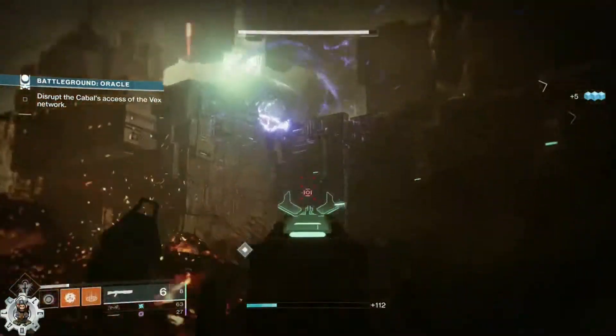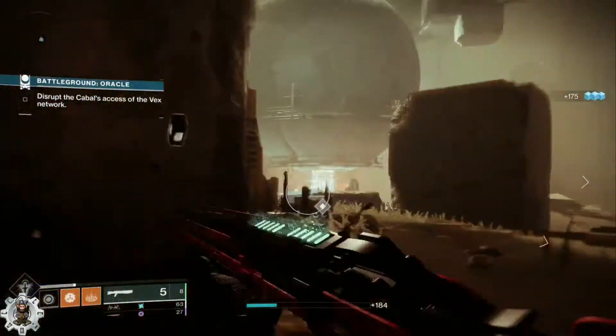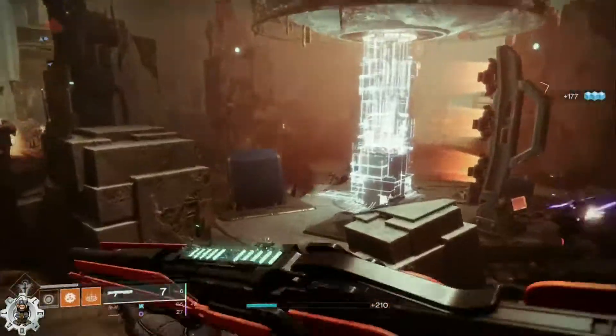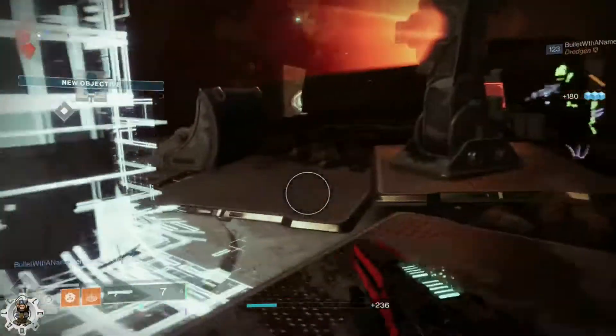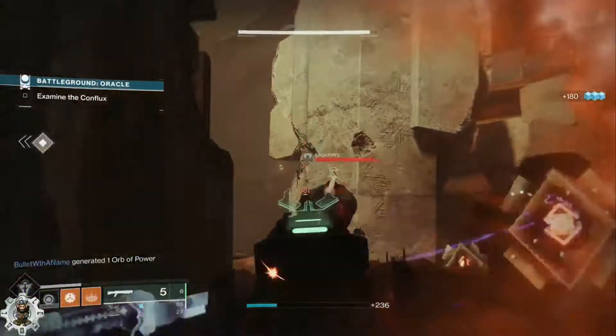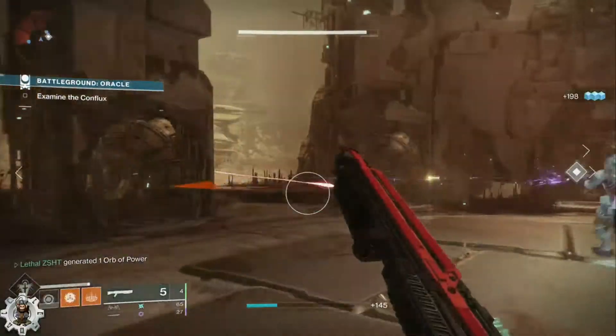Try to get your super — that's why we have the shotgun. You can run Intellect and stuff like that. Just shoot stuff and try to clear all the ads out.